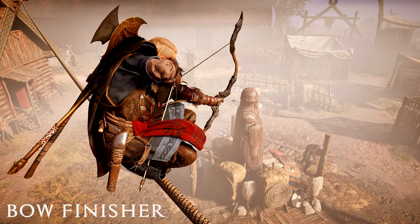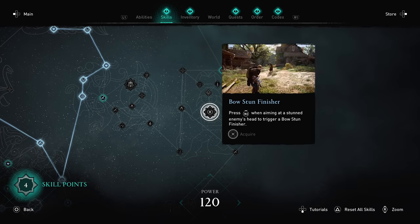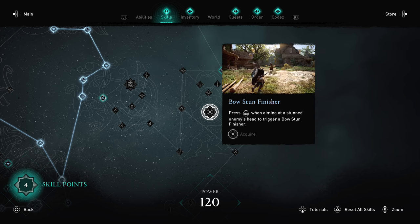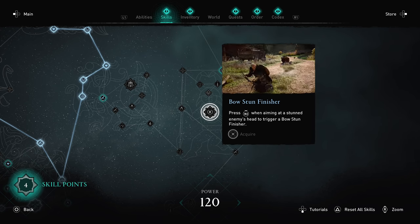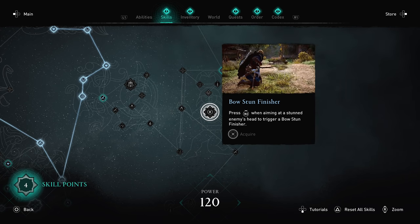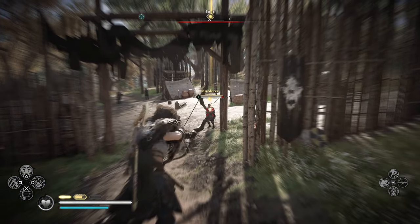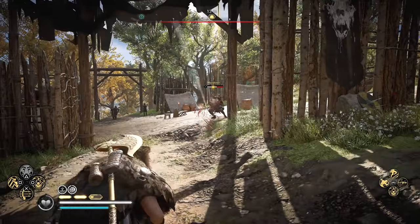Tip four: the Bow Stun Finisher. Since we're already talking about skills, another great one that really improves a ranged-focus playstyle in Valhalla is the Bow Stun Finisher, just to the southeast in the skill tree. This will let you perform stun finishers on enemies after you whittle down that meter above their health bar, but now you can do it from a distance with your bow.